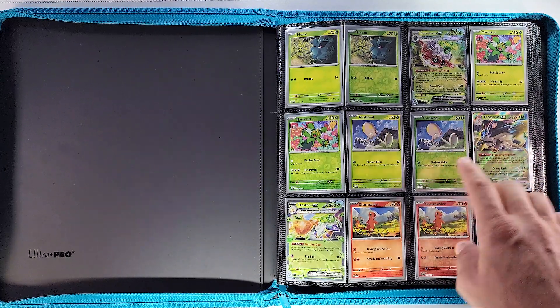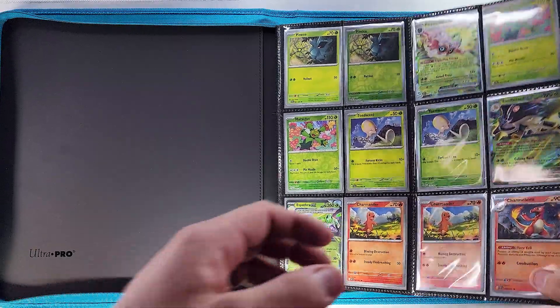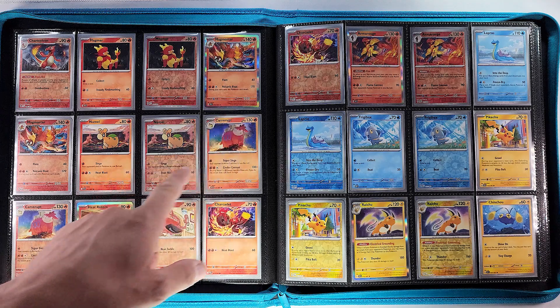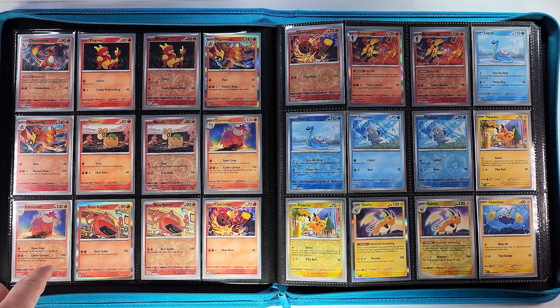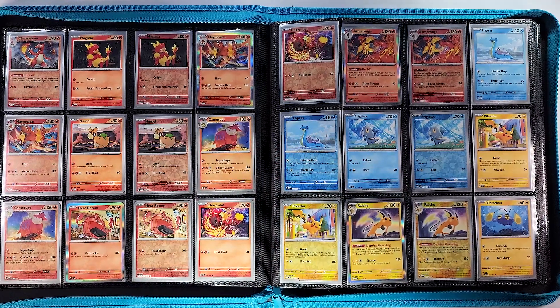We have Toadscrew EX and a Spidops EX, and Charmander and Charmeleon starting our fire section. The main set is actually not that large — it's all about the shinies in the back, which are considered secret rares. There are a ton of them. We have our Magmars and Magmortars, more fire Pokémon, Heat Rotom, Charcadet and Armarouge.